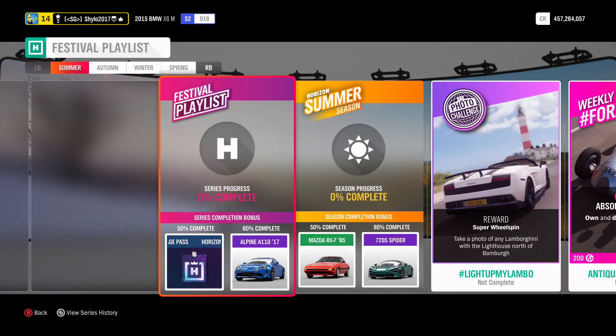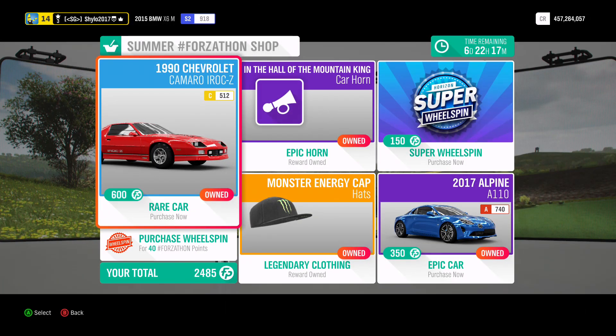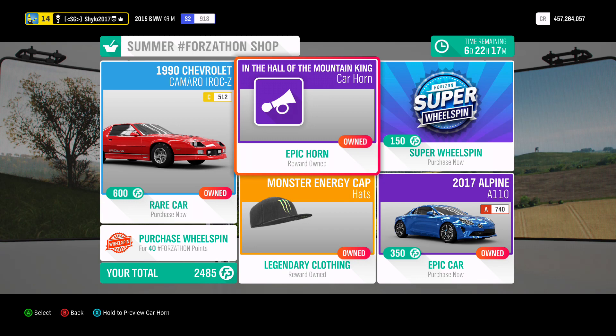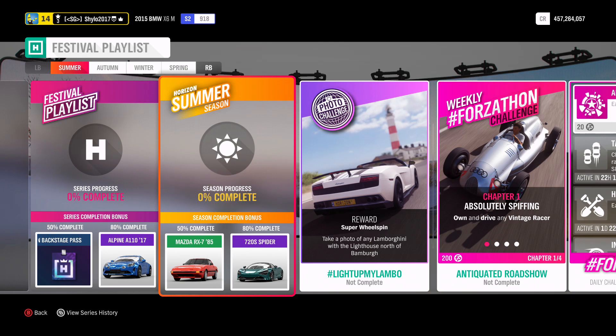For 80% of the season you get the Alpine A110 - quite a rare car, there's not many in the auction and they don't go for much but they are very rare. It's also in this week's Forzathon shop alongside the Chevy Camaro. I remember when I first got the Alpine I sold it for about 12 million. For 50% of this season you get the Mazda RX-7 from 1985 - people make it into drift cars. And at 80% you get the McLaren 720S Spider - it's a McLaren so probably quite good.